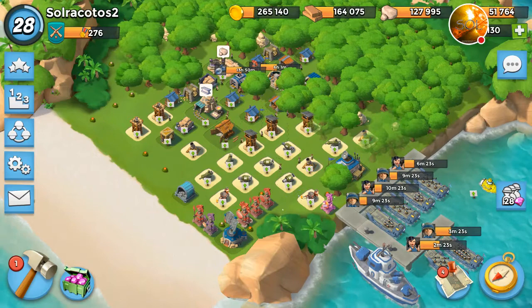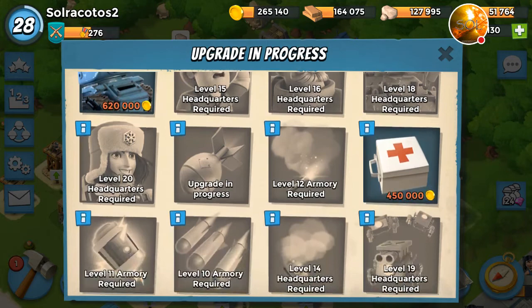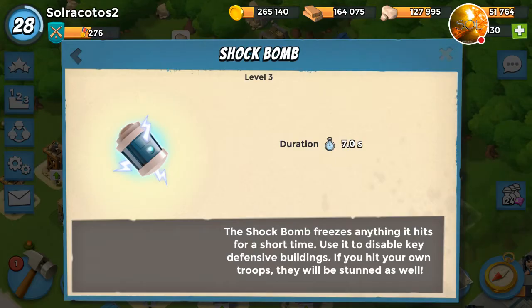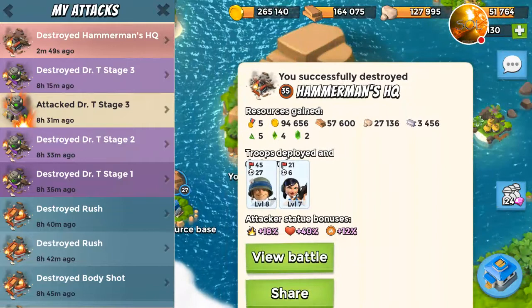Hey, welcome back to the channel. Today I'm going to show you how to take Hammerman HQ level 35 really quickly. My riflemen are level 8, my Zooka are level 7. I do have boosts — artillery is level 9, barrage is level 2, flare is level 4, and shock bomb is level 3, giving us 7 seconds. For gunboat energy I have 36 plus 5.